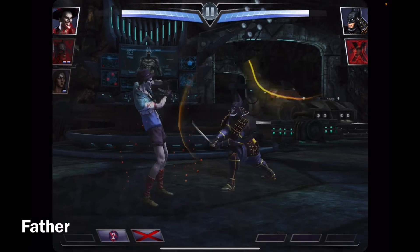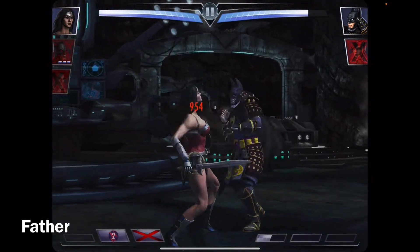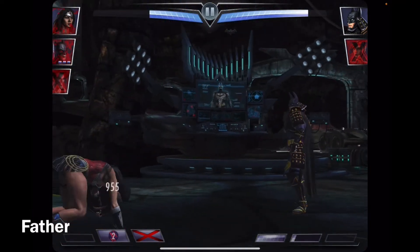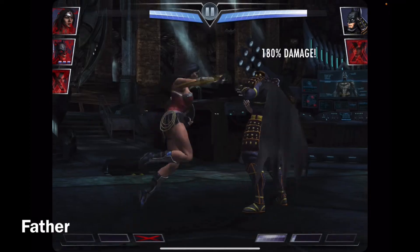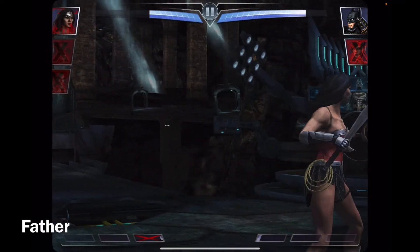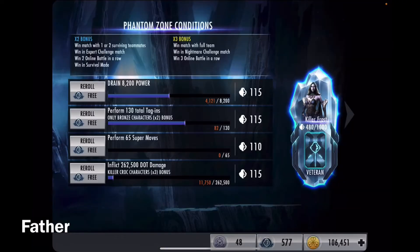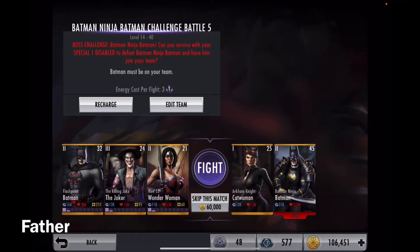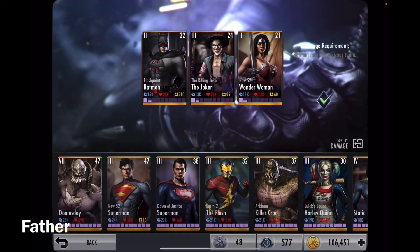Damn it. Oh my goodness, he's quite strong — didn't expect that. Just use your second special. The bad part is he's blocking it. Okay, I'm gonna use this — damn it, are you serious? Oh my goodness. I was supposed to use his super move — X-ray is for Mortal Kombat, but anyways. I'm not gonna recharge the energy, I'm just gonna use other characters.